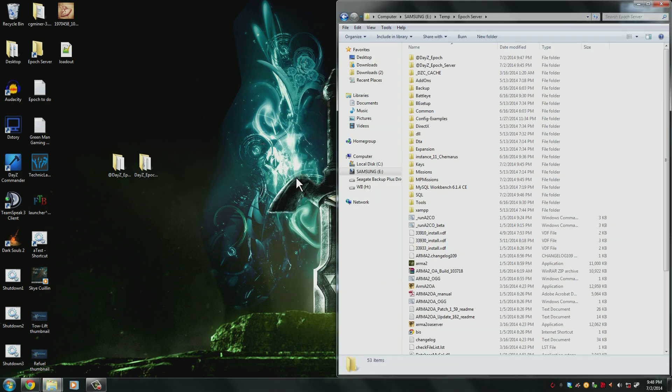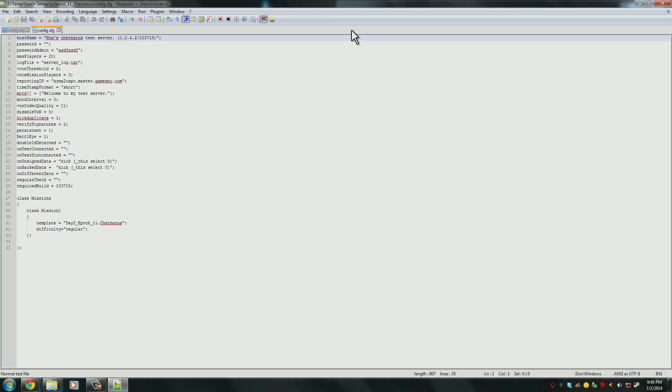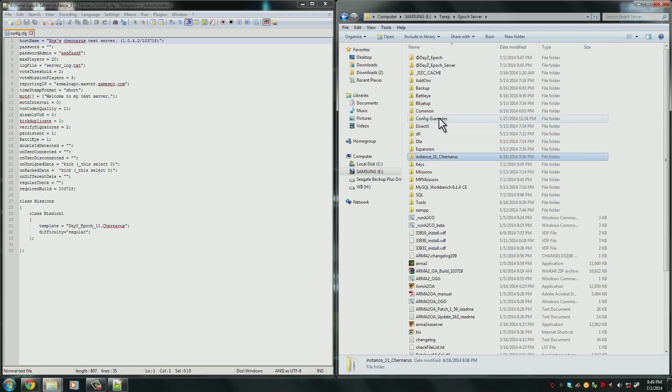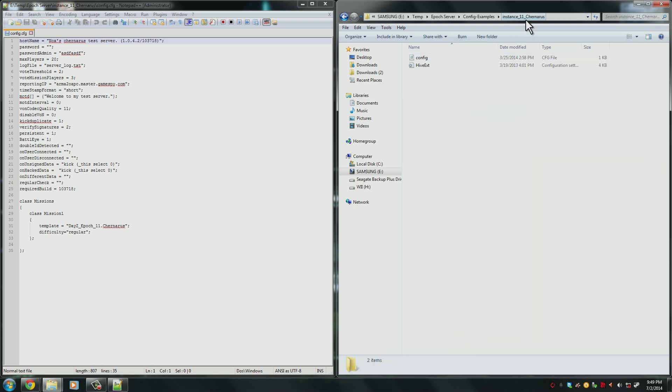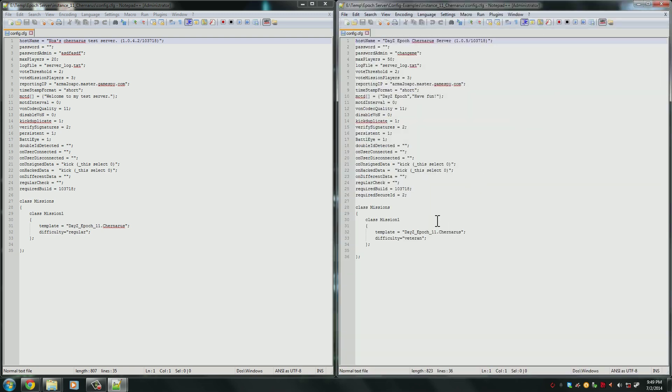Once everything's finished copying into your Epoch server, open the file in your instance folder. For me I'm using instance 11 Chernarus, so open that folder and open the config file — I'm opening it with Notepad as my preferred editor. Then go into the config examples in your Epoch server and open the config for the new instance you're using. Put them in two different windows so you can see everything properly. You can see there are some differences — the new one is on the right and my old one is on the left.